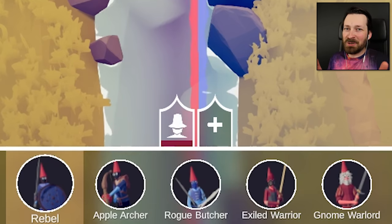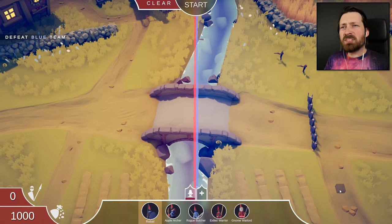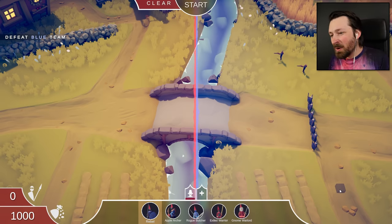I promise we'll do that eventually, okay? That is way too good not to try. But for now, it seems like gnome civil war is the only thing on the menu. So this is a level called the Town Guard, where I'm guessing the gnomes don't want to let me into gnomeville? I can't imagine why. It's not like I've already threatened their civilization. I also have no idea what any of these units do, other than stand in old ladies' gardens and make me feel uncomfortable.